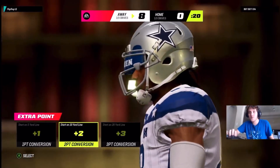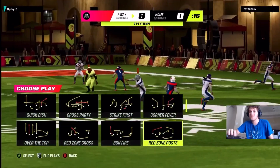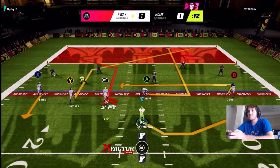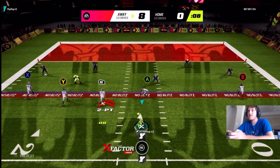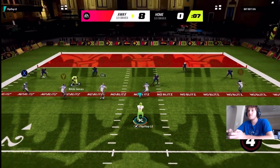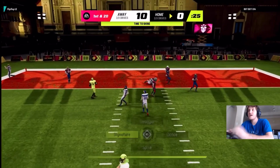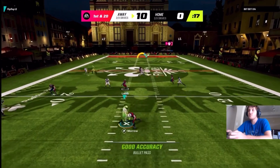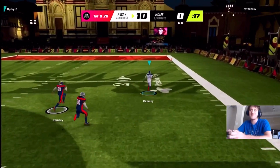Look at this — you can go for a one point, a two point, or a three point conversion. I'm gonna go for a two point conversion from the ten yard line. I'm gonna block Aaron Donald. Catch it — good catch. Alright, we're up ten to zero. I got kind of bailed out right there, I'm not gonna lie, but I'll take it.